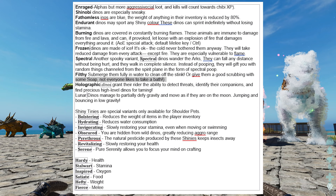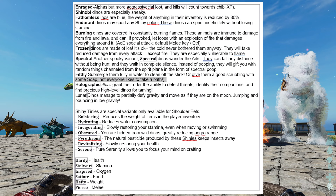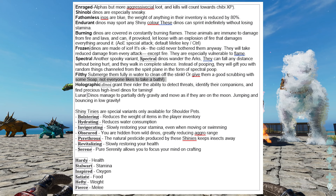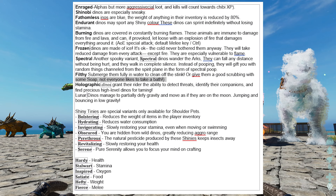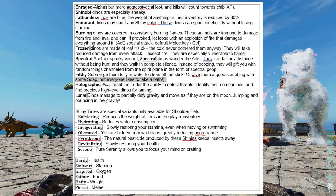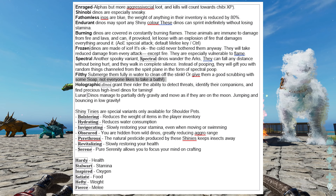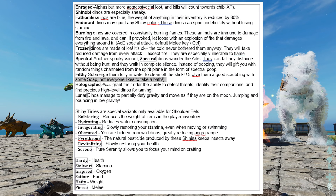The first tier is Enraged — basically alphas. They are very aggressive, not tameable, and will chase you down. Shinobi is super sneaky — dinos won't notice you as much. Fathomless gives a huge weight reduction — anything in their inventory is reduced by 80%. Endurant can sprint non-stop without losing stamina. Burning dinos are covered in flames and immune to fire and lava damage. Frozen dinos are made of ice with some damage reduction but are more susceptible to fire.